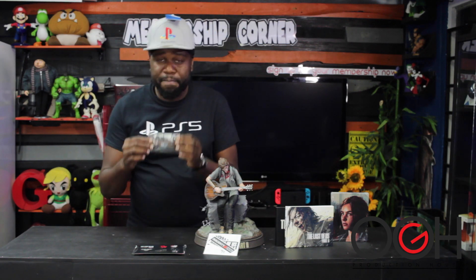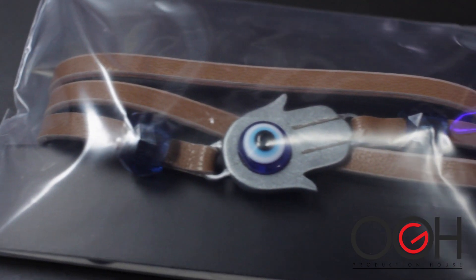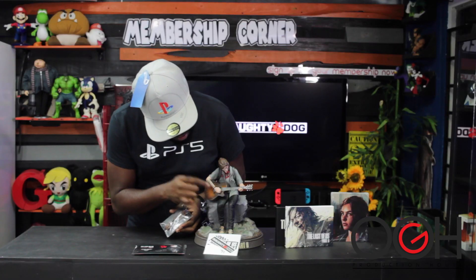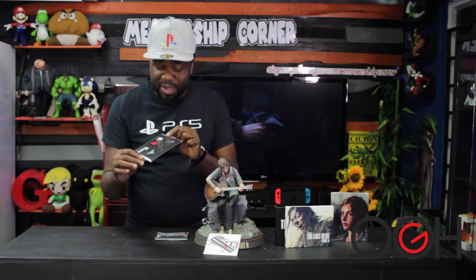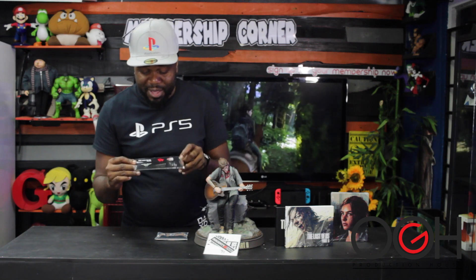Alright guys, so these are the contents of the Last of Us Collector's Box. You can see here this is the armband — it's an Ellie band. I think she has the band on right in the statue. You get this with the Collector's Edition. You also get six pins — it's really crazy that they included six pins from Last of Us 2.